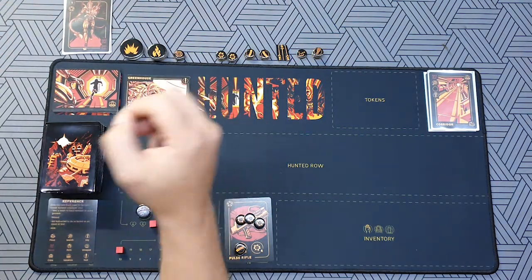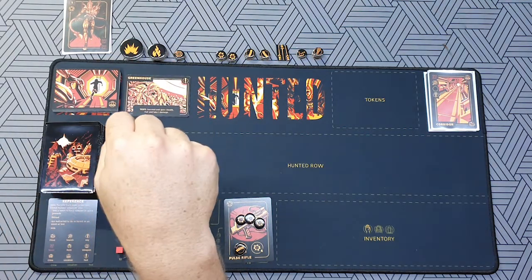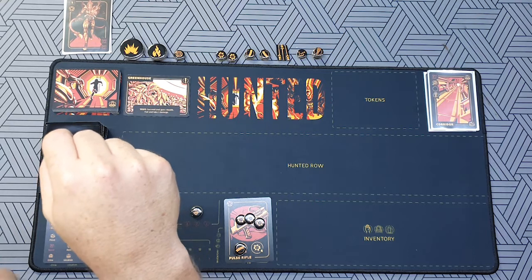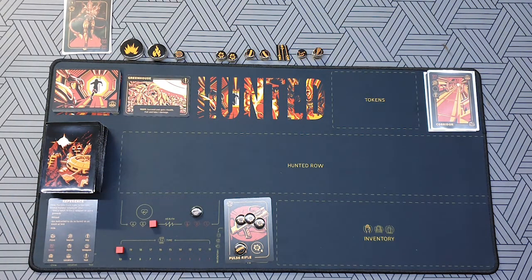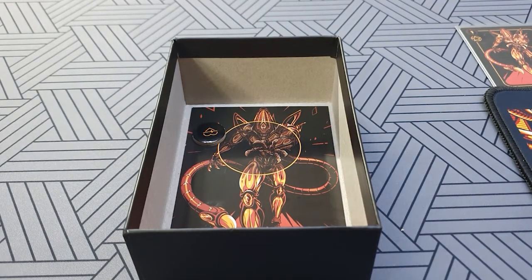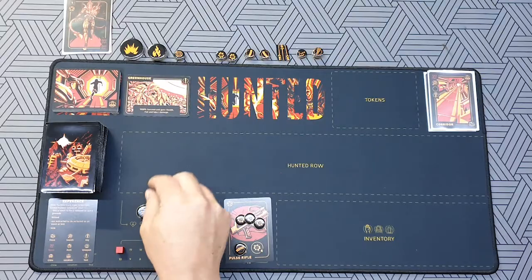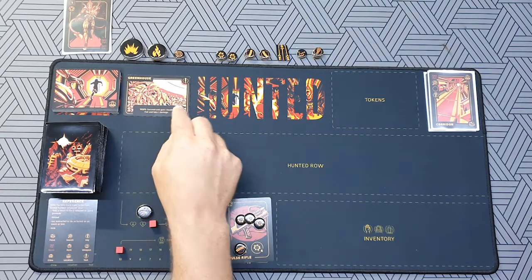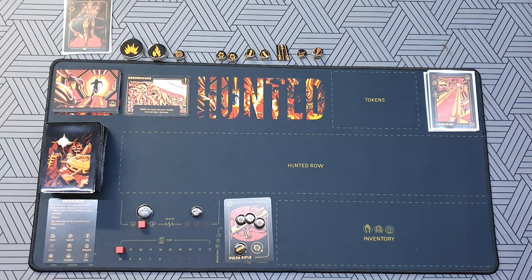The location card says Greenhouse: test — succeed and gain one health, fail and take one damage. I'll toss the token into the box. That's a pass, so I can gain one health — I go from four to five. That's that turn completed.